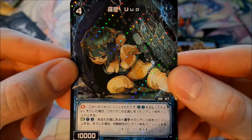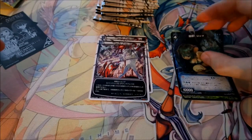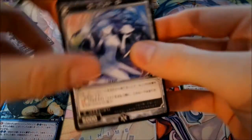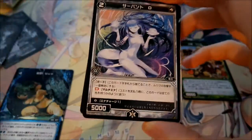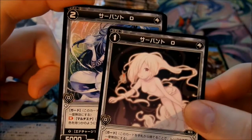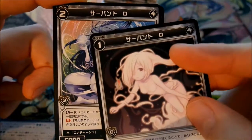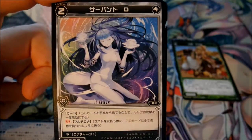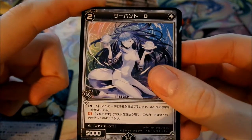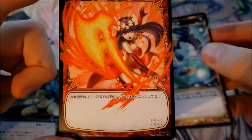And then a foiled rare card - nice one. I'll put the foil here on. Actually I was wrong - they have nearly the same name, but this has to be Servant O and this is Servant D. This is actually the nicest artwork of her. And that was the rare card.